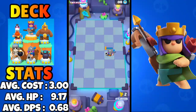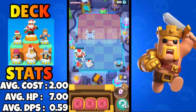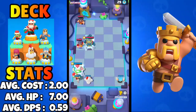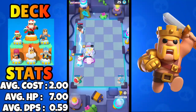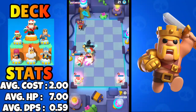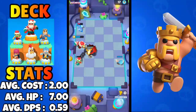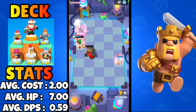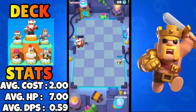It's time for the Barbarian King deck — a two elixir deck with the Spear Goblin, the Barbarian, the Ice Wizard, the Knight, and the Archer. The combo of Barbarian, Ice Wizard, and Archer is completely busted with the Barbarian King. The Barbarian King goes towards the Skeleton King which is going to die really soon, and we won round one.